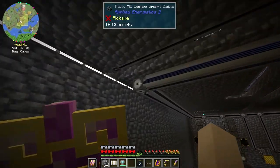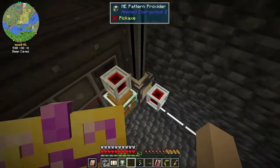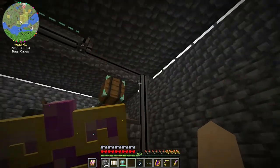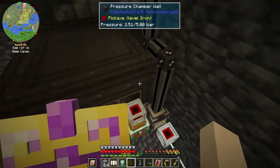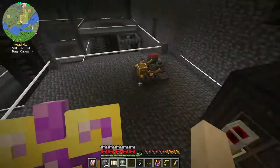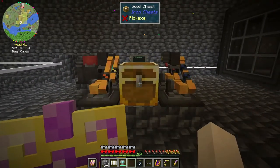I wanted to start pulling some of this dense cable over here and also set this up off of it. Instead of just the one channel I'm pulling off of here, I could just add it — because I'd like to set this up so I could just say I want a PCB, and then it just does it itself and gives me the result, because that's living the dream.